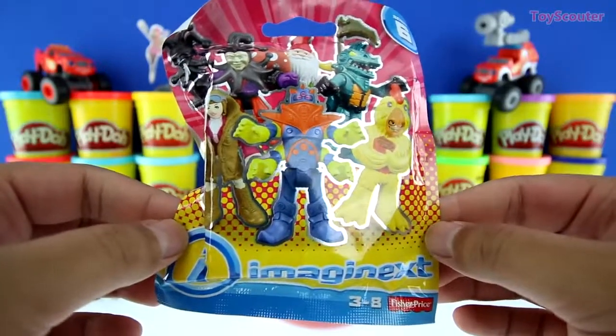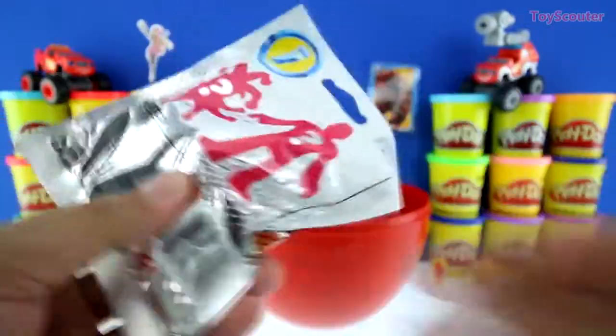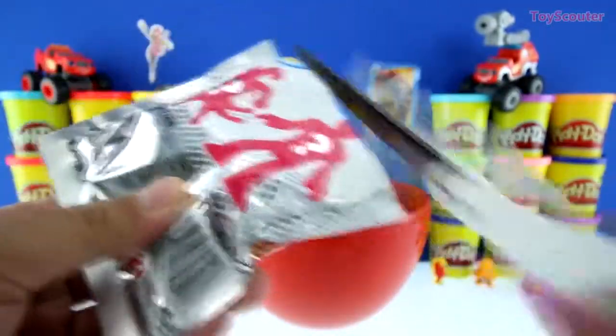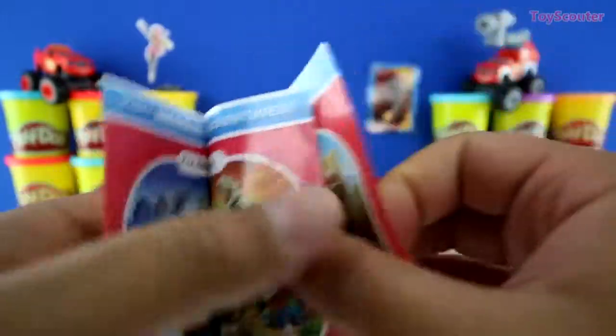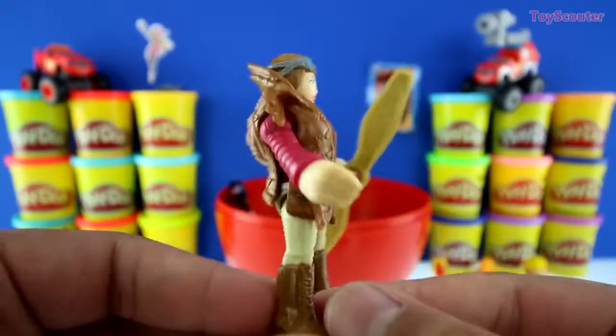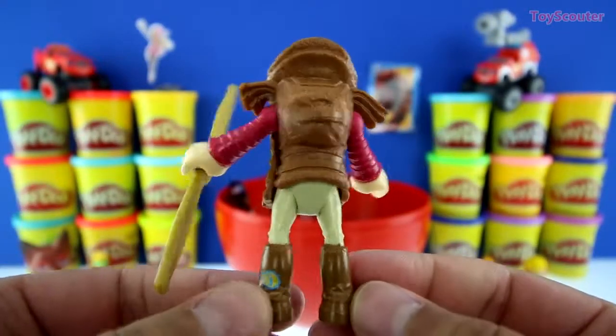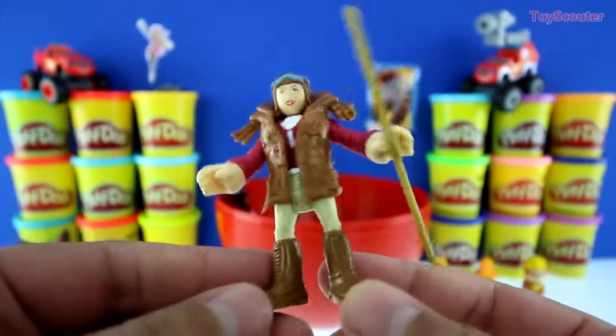And our next surprise is an Imaginext Fisher-Price blind bag, series number six. Let's take a quick look at the checklist. Here are some cool adventures that come with these Imaginext toys. On the back, it shows you how to build the characters we got. Here's the figure we got, and it looks like a lady and she's a pilot. She has a really big cool looking coat on, some goggles, and this really big propeller. I guess she's trying to fix her plane.